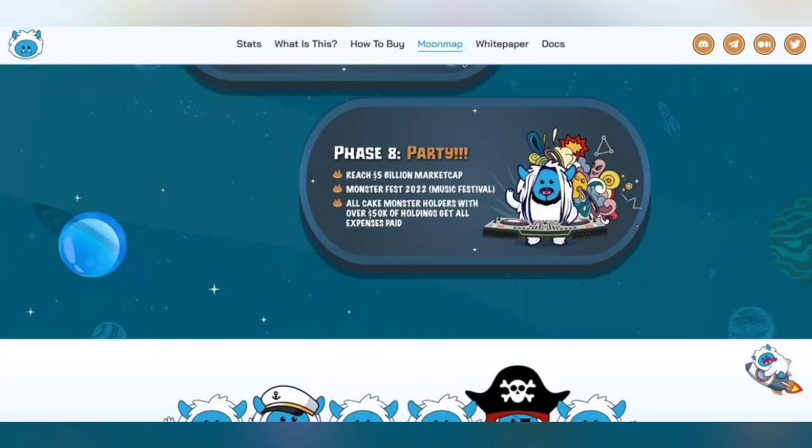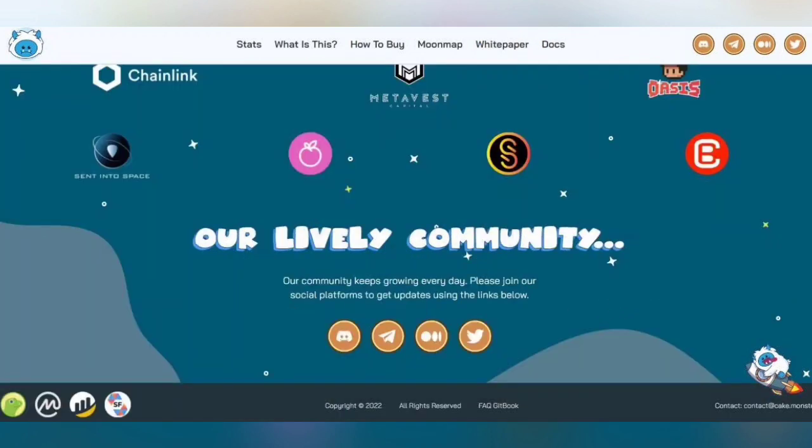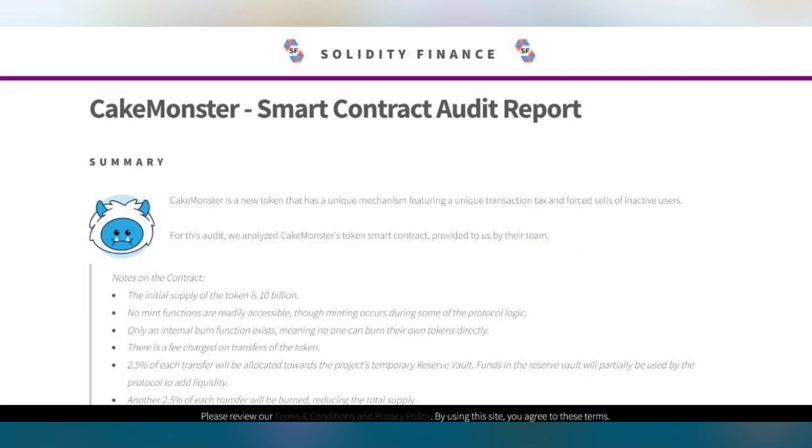Now you can see their partners and collaborations, including Chainlink — which is a big company in the blockchain space — as well as MetaVest, OCS, and Sent Into Space. You can follow their social media accounts on Discord, Telegram, Reddit, Medium, and Twitter.